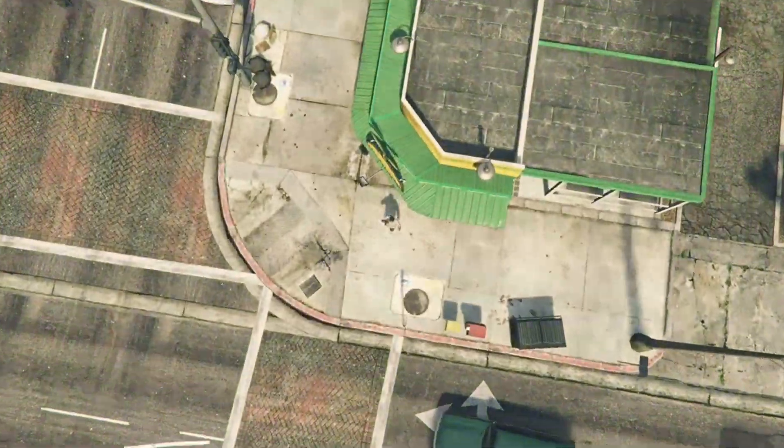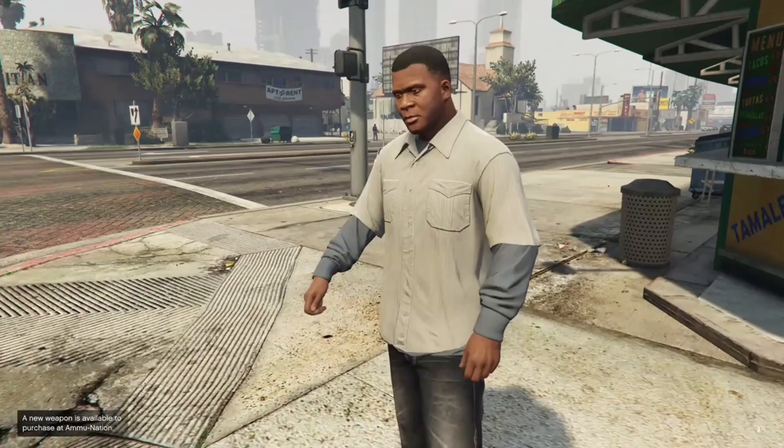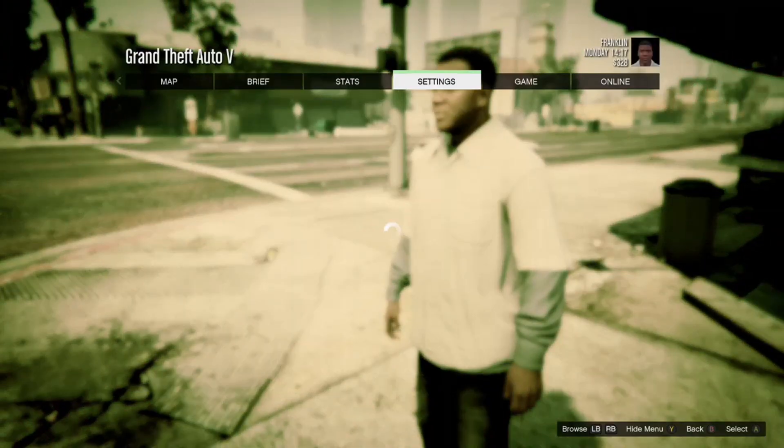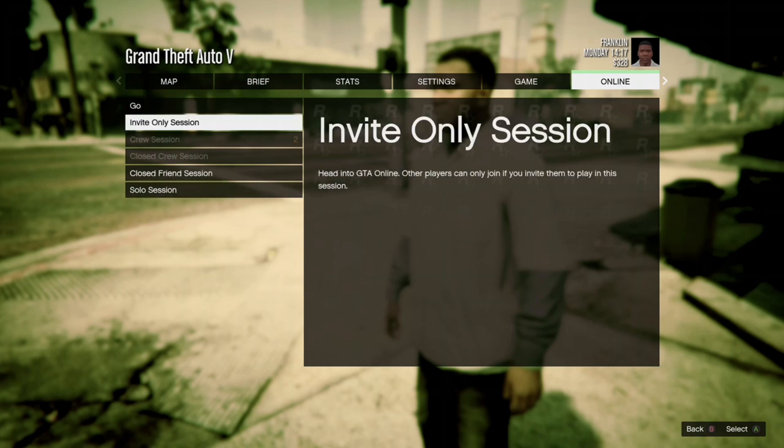When you get to single player, you might get an alert — go ahead and accept it, it won't mess up the glitch. Then hit your pause button, go to Online, go to Play GTA Online, and join an invite-only session.